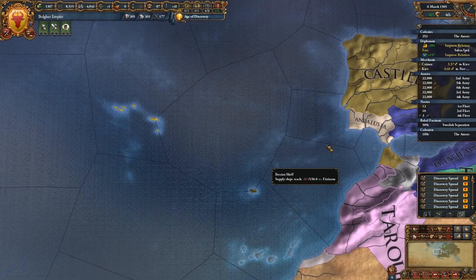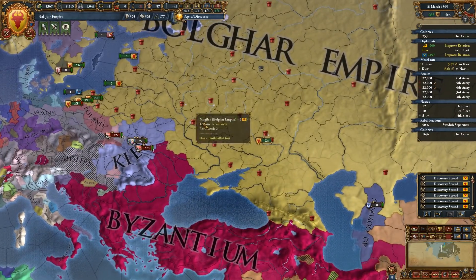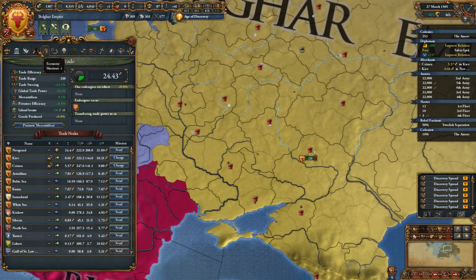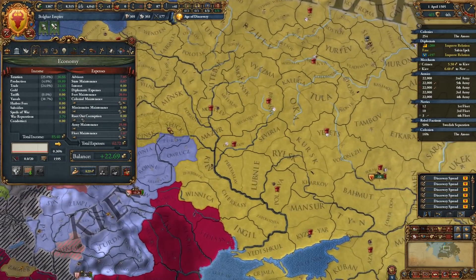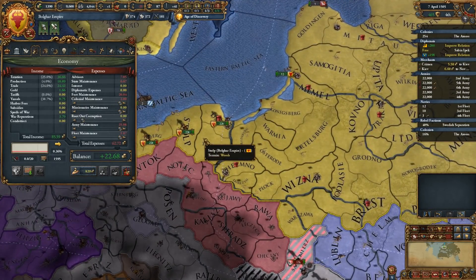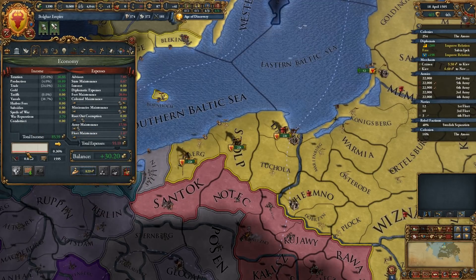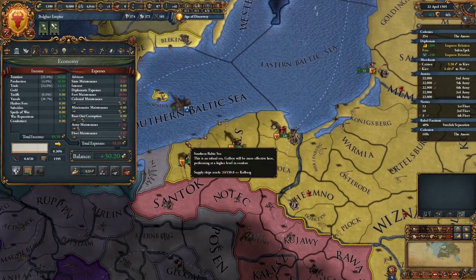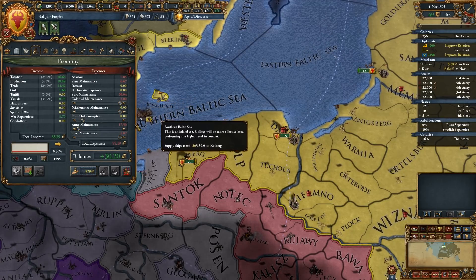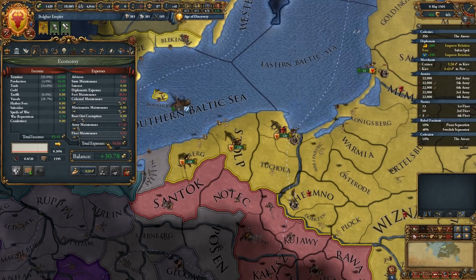Our truce with Pisa has ended. I could drop our army maintenance a bunch and bring in even more ducats faster. Let's go ahead and just do that. Fleet maintenance is almost nothing.